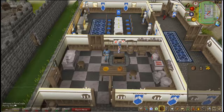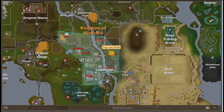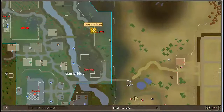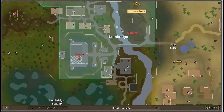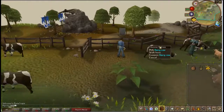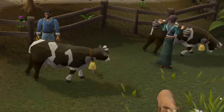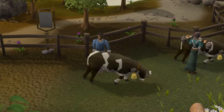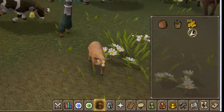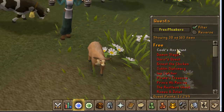I will be going to an area and I will tell you where, and I will do what I have to do. Alright, I am at the cow pen, which is right here. Here's Lumbridge — you walk up and around, right here. I need to milk the dairy cow to get a bucket of milk.